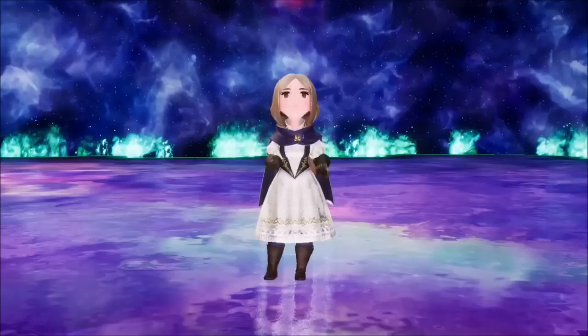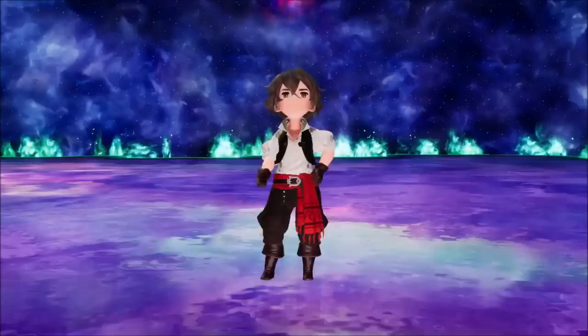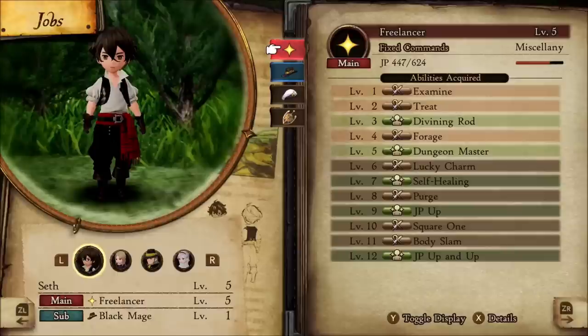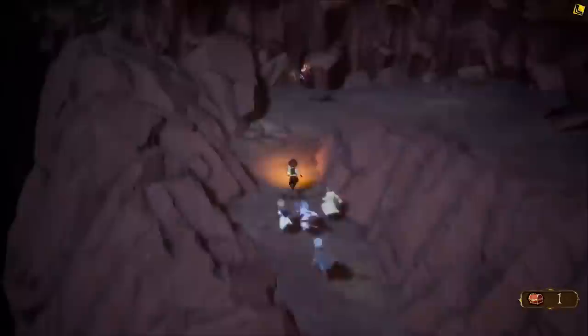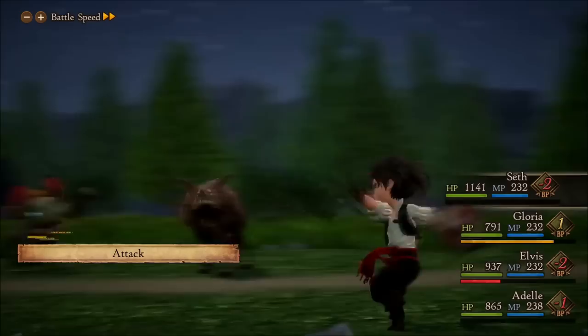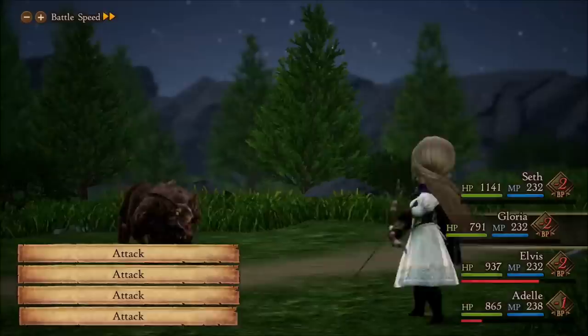In order to restore the crystals, you're going to need job classes, which are found from Asterisks. Basically every single person that you meet is an Asterisk holder, so you're going to have to fight them sooner or later to receive their job class. You'll get standard jobs as well as some off-kilter ones, and it's nice that you can mix and match with a main job, a sub-job, and five support abilities from whatever other jobs you want. The entire system is extraordinarily customizable and a ton of fun. Encounters are thankfully on screen — enemies will either run away from you if you're too powerful, or run towards you if they have the advantage. Monsters can also be chained together, which is mostly just a way to gather more experience and job points.